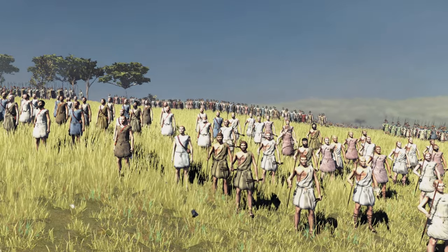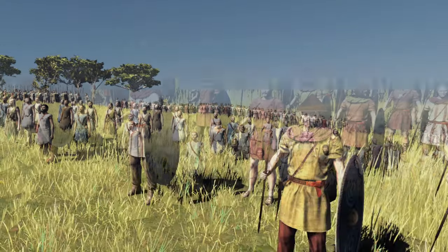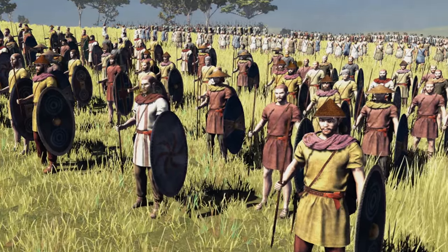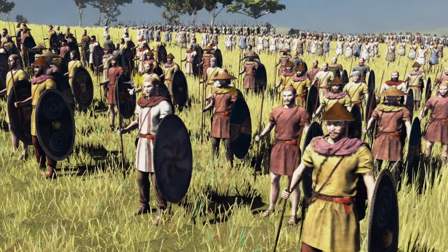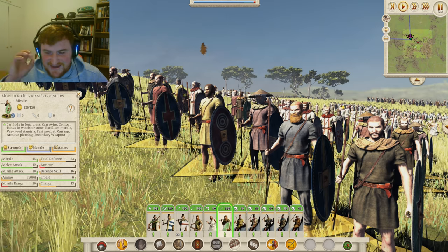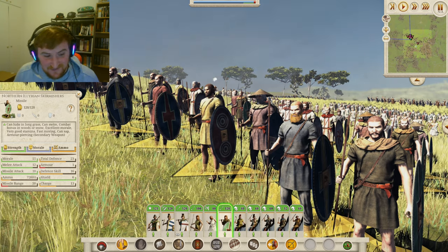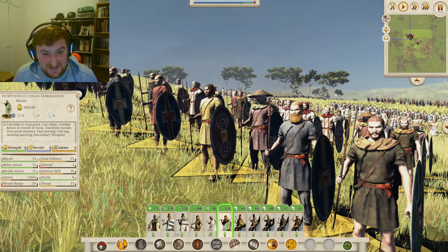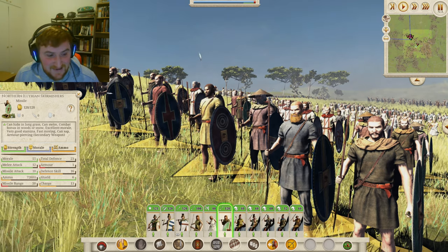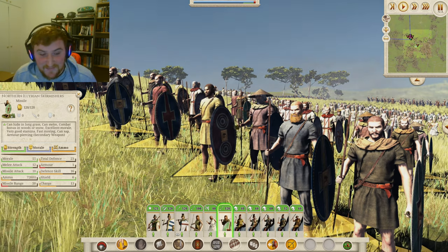In terms of your missile units, you get the basic slave javelin men and slave slingers, but we covered them yesterday. Instead of the Southern Illyrian skirmishers, you get the Northern Illyrian skirmishers. These guys are straight out of the fields, ready to go with their javelins. I absolutely love these hats. They've been toiling in the fields up to this point. Overall, these are an excellent skirmish unit - 23 defense is absolutely fantastic for a skirmish unit, with 15 morale, 12 armor-piercing melee attack, and 10 missile attack with their javelins.